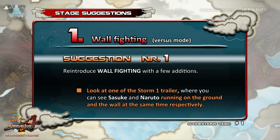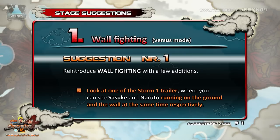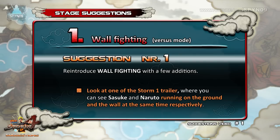As a start, let me suggest that we reintroduce wall fighting to the game series with a few additions. The wall fighting has worked greatly in Storm 1, and it's really a shame not to use it again. After all, the Naruto series has focused a lot on the fact that ninjas can run on different surfaces, so why not use it in the quest of making the most perfect Naruto game to date?